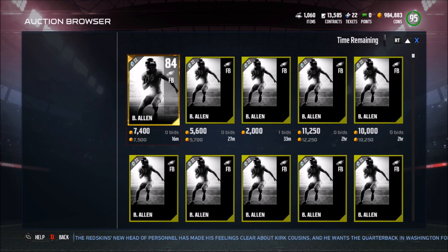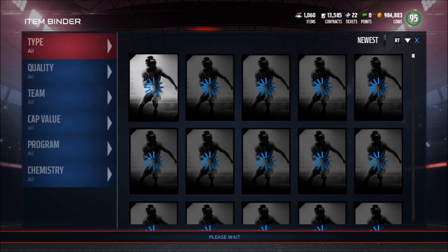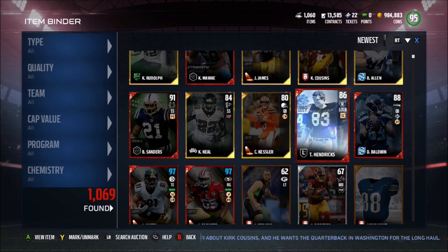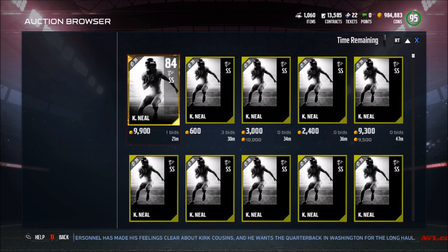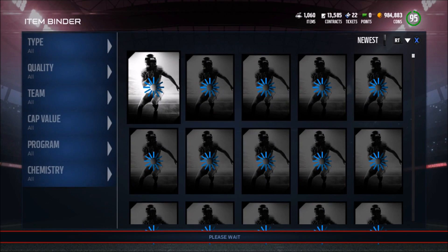This Allen is probably like 3 or 4k — he is going for 4,000 coins, so we made our coins back on that pack easily. In this other pack, the 84 Keanu Neal is going for about 7,500 coins, so that's not too bad.